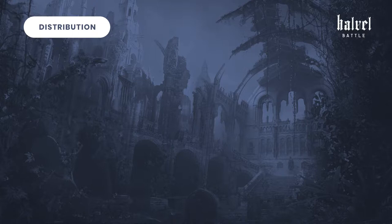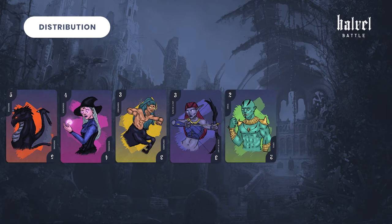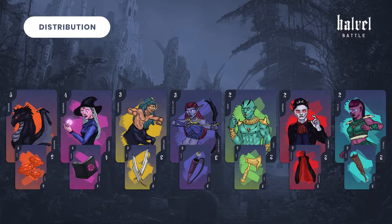The creatures represent the nations that you can have as allies: the dragons, the witches, the centaur, the night elves, the orcs, the vampires, and the trolls.